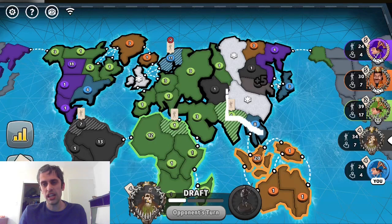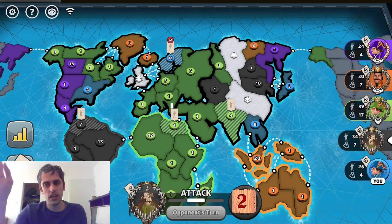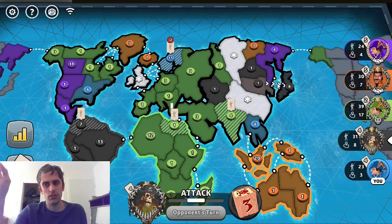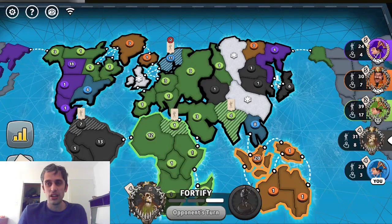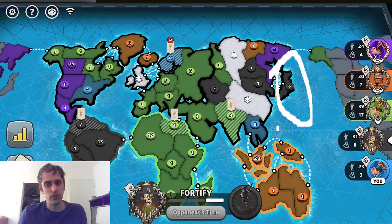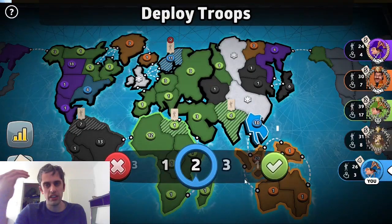I would immediately have my 8 attack with 4 in India — that way you're telling the orange player 'I'm not trying to take you out.' And then again, you're seeing the mistake: because you didn't make this a 5 or a 6, you've now lost your exterior position in Japan and lost your defensive structure in this game.